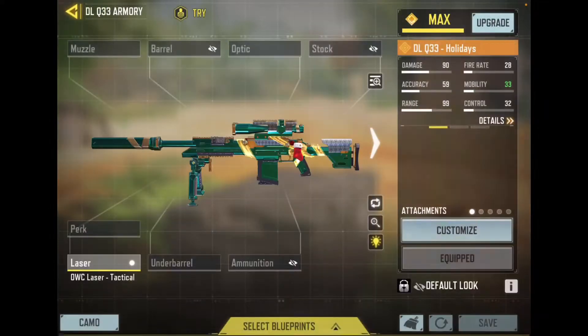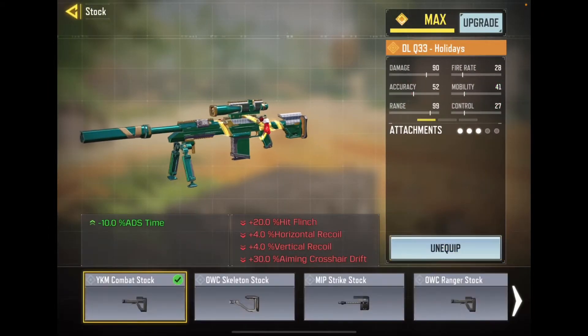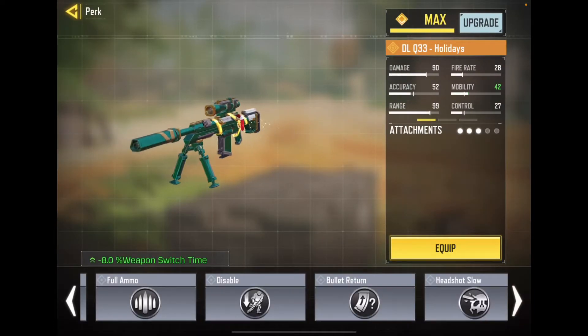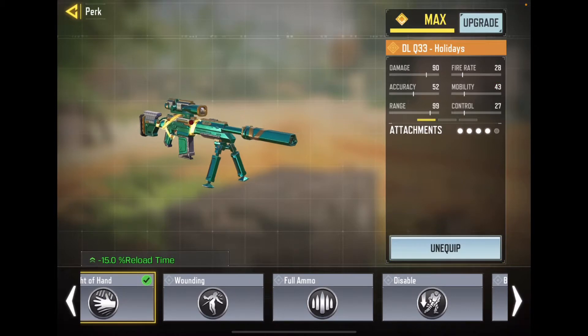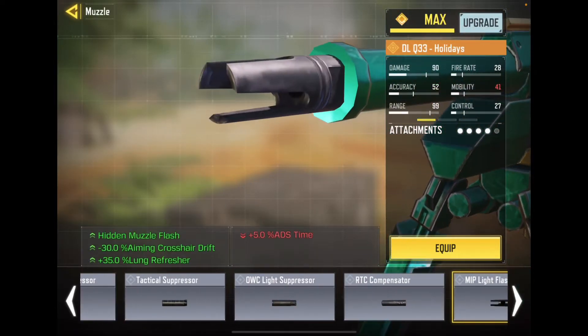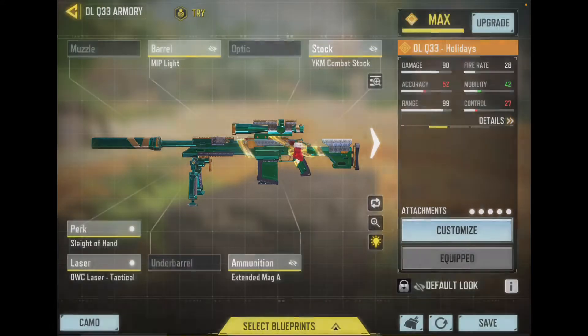I do apologize, for some reason my brightness is lowering, so hopefully you guys can still see everything okay. Hopefully this is my main gunsmith. I don't want to put a muzzle on this — why would I want to put a muzzle on this? It looks cool. I want to see it like this for now. Okay, so here I go — the DLQ 33 Holidays.